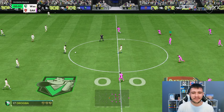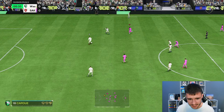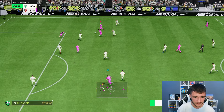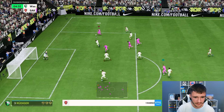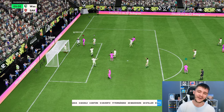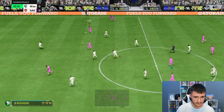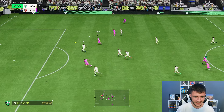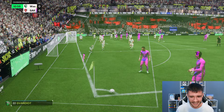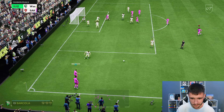Here we are jumping into our final game using Enzo Fernandez — and I think it's safe to say, WW objective card. We're going to track back a little bit in the tackle — he's just been so consistent with the anticipate play style plus. Five-star weak foot — get the rebound. Enzo through the middle with a touch into a power shot — Enzo Fernandez. It's a decent attempt, his finishing does lack a little bit. For the most part he has been quite clinical, but it can definitely be a little better.